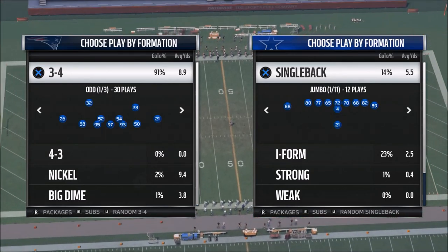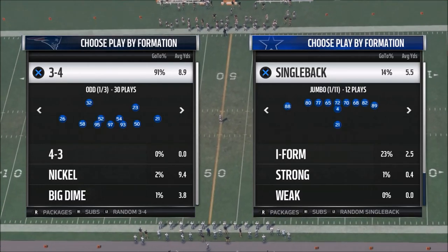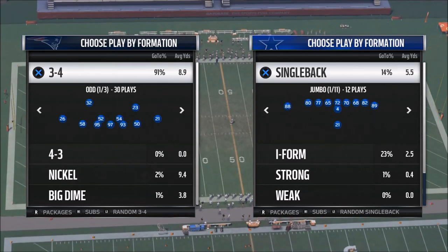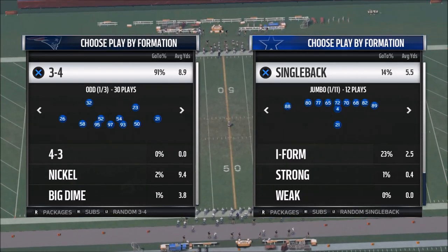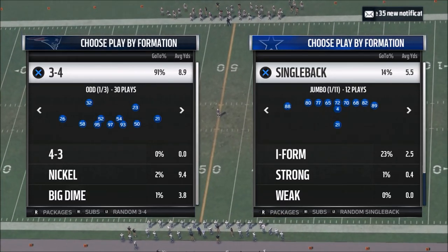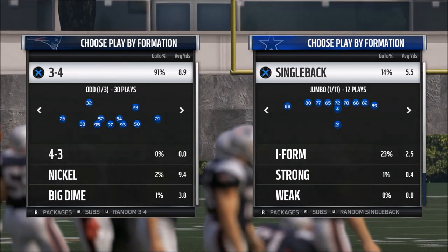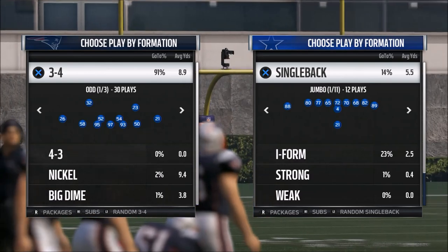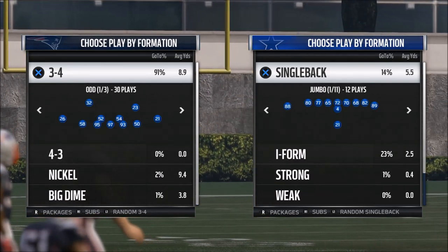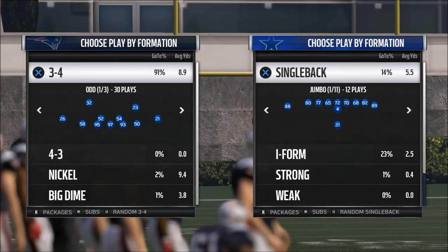For me, what we're really trying to accomplish is we're trying to force our opponent to make a mistake — to provoke mental mistakes. The way you do that is by putting pressure on them. There are different types of pressure, but what we're going to focus on today is blitzing pressure, and how to utilize it to attack your opponent.